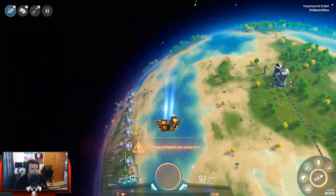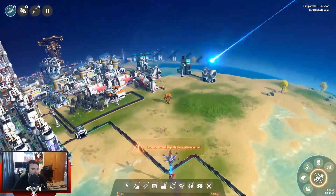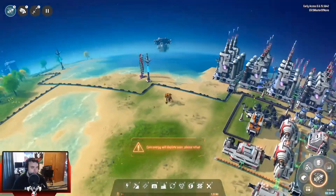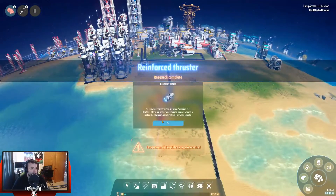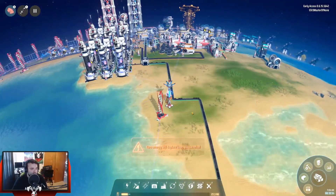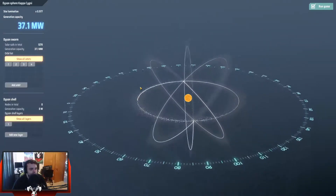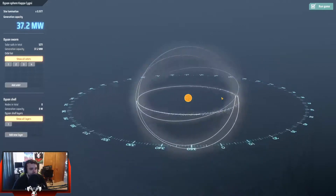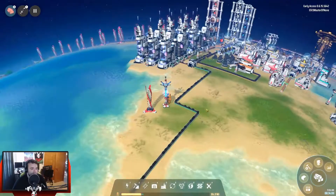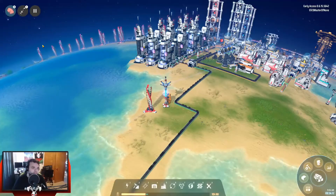That took long enough. Let's find a good spot to recharge some of that energy. Just in time for the reinforced thrusters — how's the energy doing? Pretty good. How's the Dyson swarm doing? Pretty good as well. I threw some on different trajectories just to see it, and they spread out nicely. We're up to 1,272 — that's a lot.